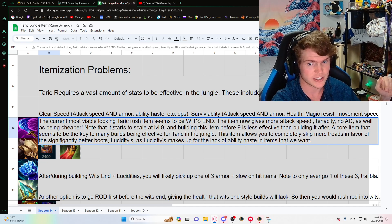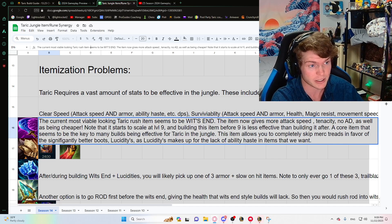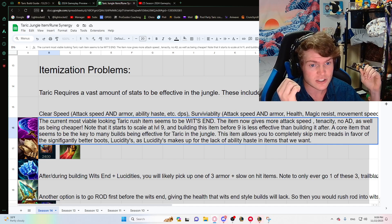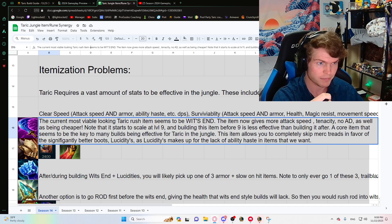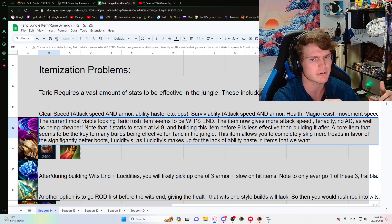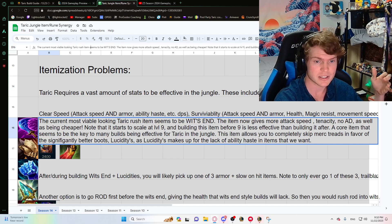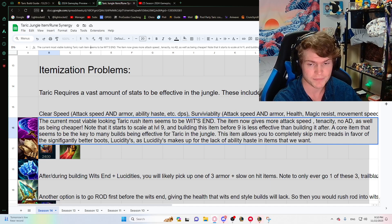The current most viable-looking Taric rush item is Wit's End. That item now gives 50 attack speed instead of 40, so Taric's passive doubles attack speed — meaning you get a hundred percent attack speed effectively. The survivability and clear speed from Wit's End is huge. It gives tenacity, no AD — which Taric doesn't need anyway. Because Wit's End gives tenacity, we can skip Merc Treads. We can just pick up Lucidity Boots, which are 50 gold cheaper now, and they give the haste that this build otherwise lacks.